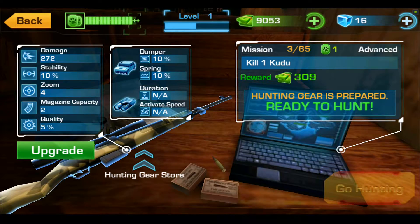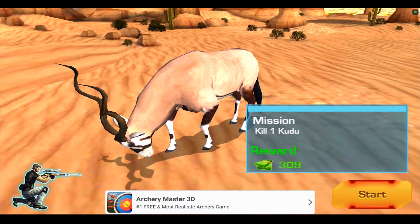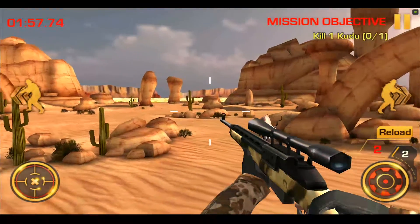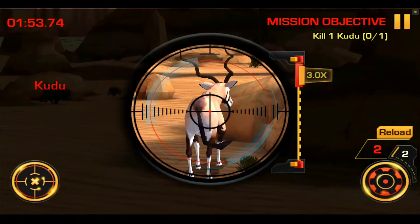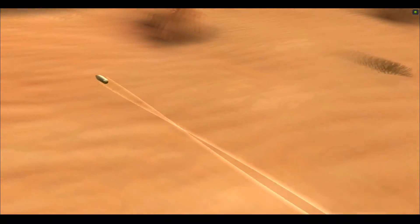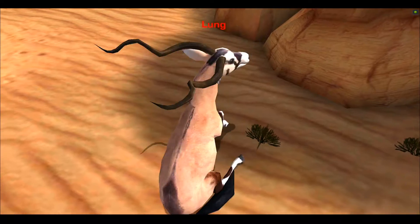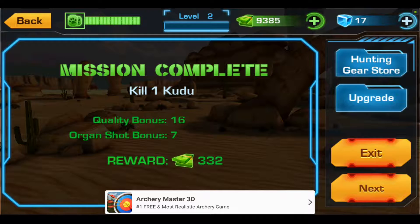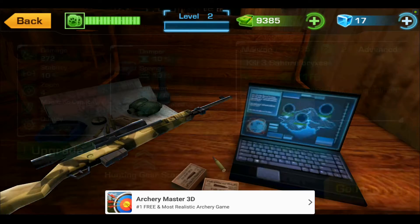This game is littered with in-game purchases to the maximum — it is insane. Our mission: kill a kudu. I'll blow its behind off. So right there it is, and I'm not joking. Dang, it's gone — piece of garbage, makes me so mad.